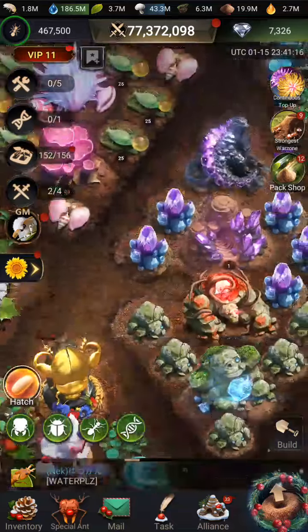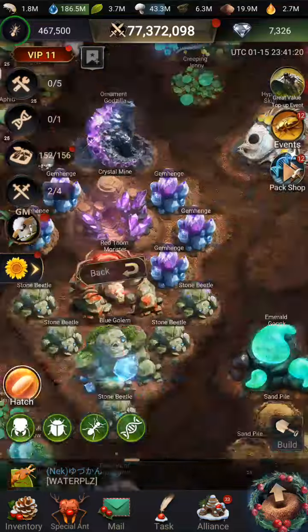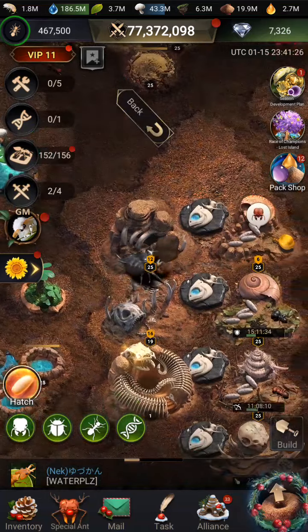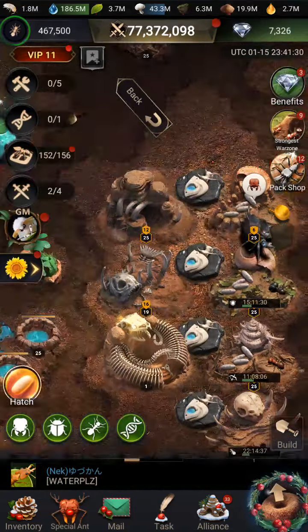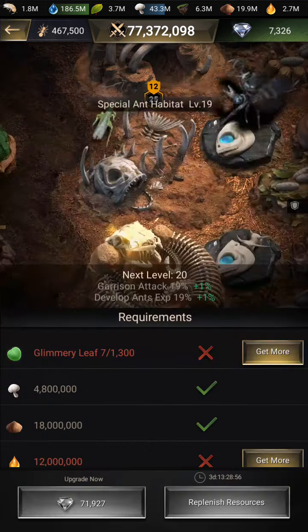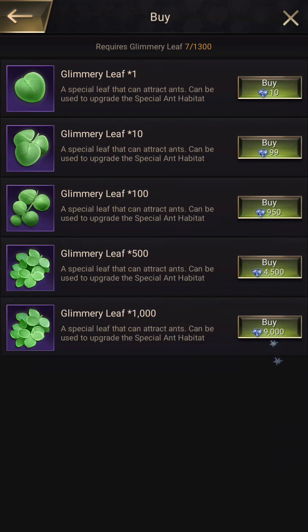So I was searching around today how to get some Warzone points — is there any buildings left? And then I came across Special Ant Habitat. Where is my Special Ant Habitat? It's right here, level 19. I was like, woohoo, I can level it up. But here's the issue: it takes Glimmering Leaves, and Glimmering Leaves are really difficult to get.